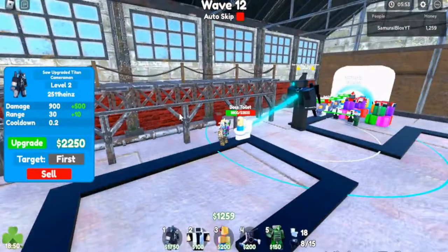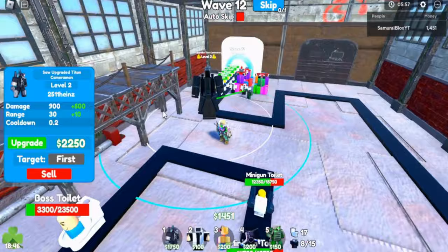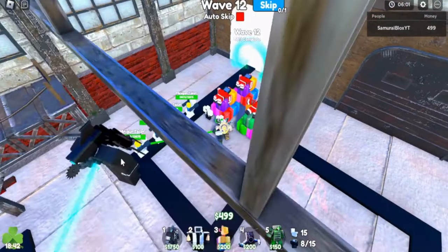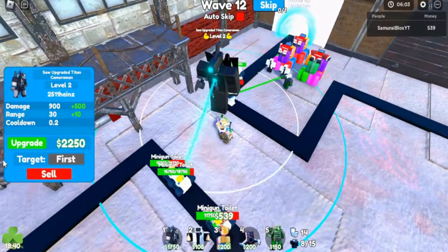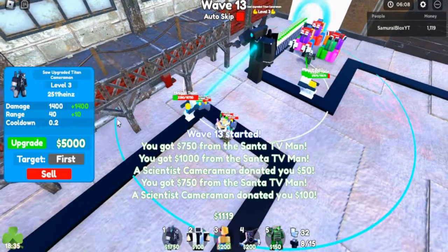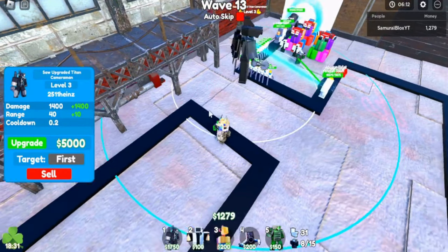And we're killing these toilets. Look at this, this boss toilet's almost dead. So far we're doing good. His Saw is really doing damage against these toilets. Let me skip again, get him to level 3. Now he does 1,400 damage per hit, which is around 8,000 damage per second.